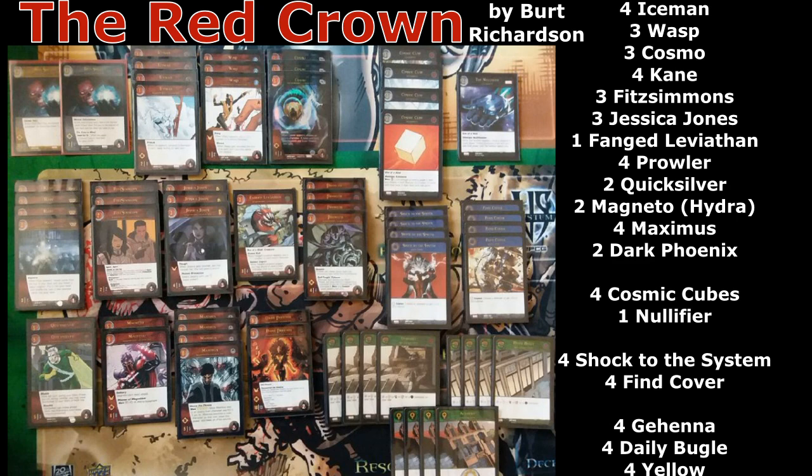We also have 4 Prowler, 2 Quicksilver, 2 Hydra Magneto — the 5-drop Hydra one — 4 Maximus, 2 Dark Phoenix support character, all 4 Cosmic Cubes, and 1 Nullifier. The plot twists are just 4 Shock to the System and 4 Fine Cover. The locations are 4 Gehenna — the Hydra Wild location — 4 Daily Bugle, and 4 Yellows.